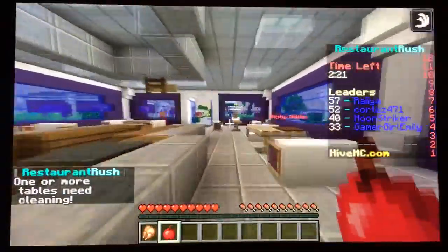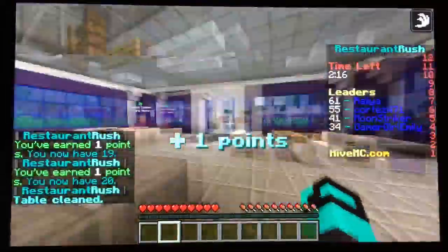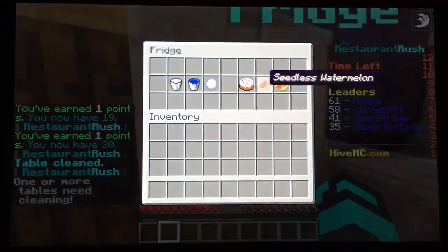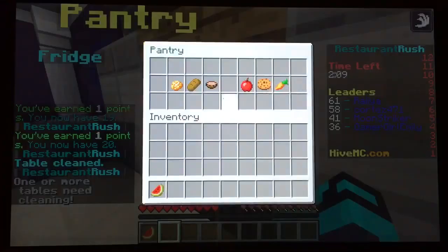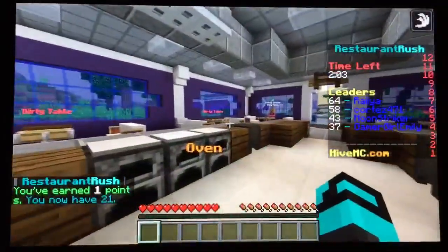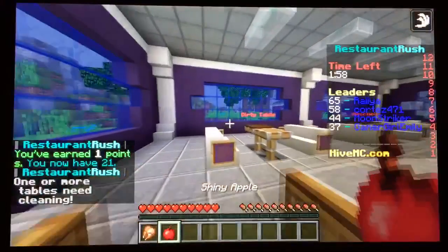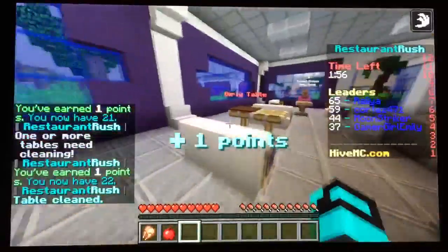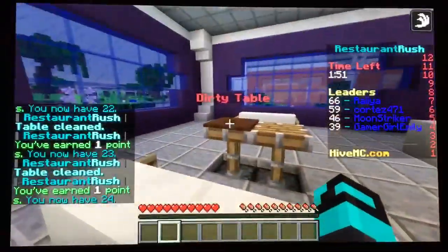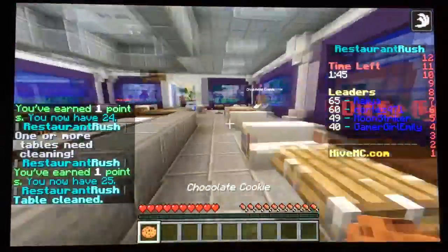Hurry up, hurry up — there you go! Dirty table. This sir needs a seedless watermelon and mushroom soup — got it, got it! He wants cooked chicken and a shiny apple — I'll get that sir. Hello, dirty table, dirty table — boom, boom, there you go! What do you want sir? You want a chocolate cookie? I'm getting you a chocolate cookie — don't worry, I'm right there!